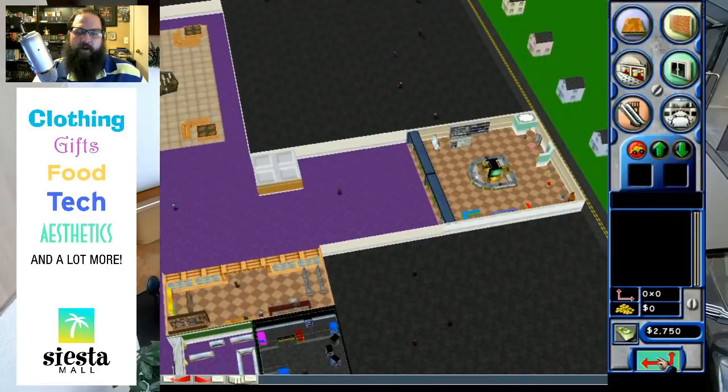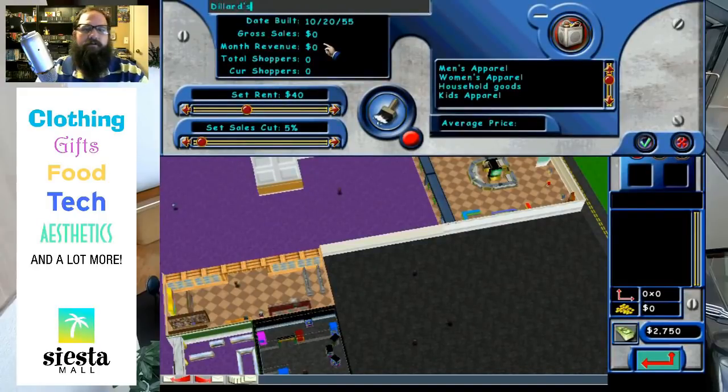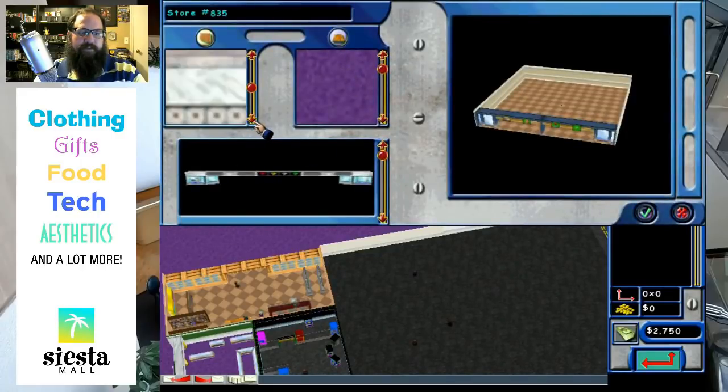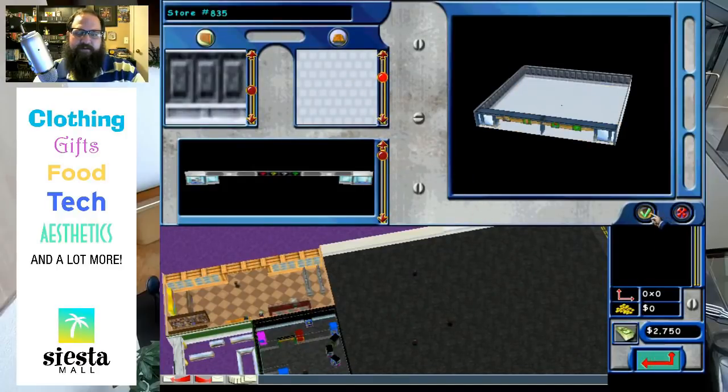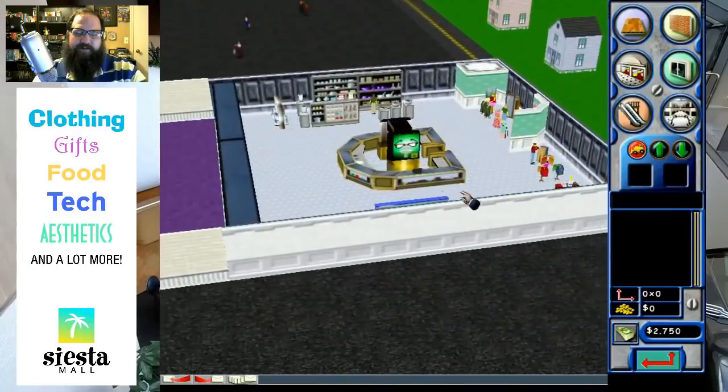So we've got our anchor - let's get them all going again. We gotta name it. Dillard's. I want to change the way it looks though - Dillard's needs something like a white marble finish. I think I'll go with that first one I saw. Super aesthetic.